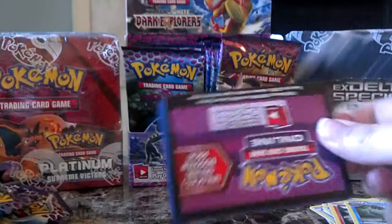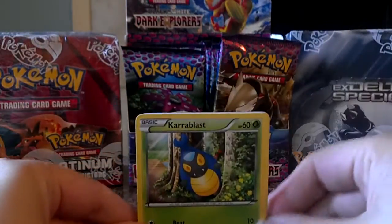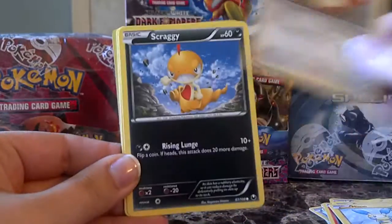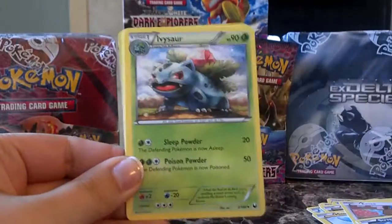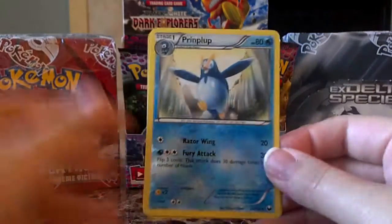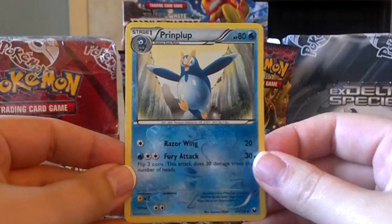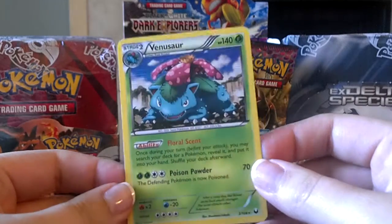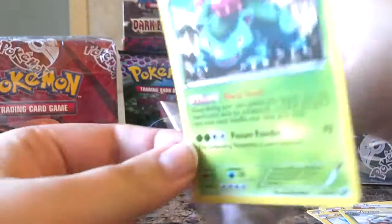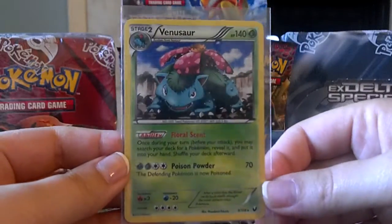And a Leafeon Rare — that's another non-holo rare, but a really cool one. I do like the Eeveelutions, especially Leafeon. Out of the Eeveelutions, Leafeon and Umbreon are my favorites. Last pack for today: Charmander, Blitzle, Minun, Eevee, Scraggy, a Dark Claw, Ivysaur, Random Receiver, a Reverse Piplup which I also think I need — number 28 — yes I do, so that's really awesome getting two reverses I need today. And here's a holo, and it happens to be a holo Venusaur, which is one of my favorite Pokemon ever, so that's really really awesome.